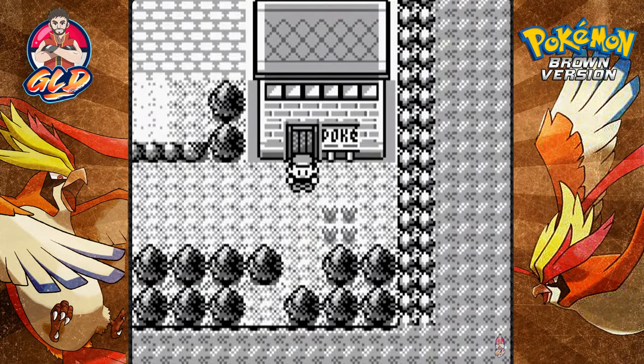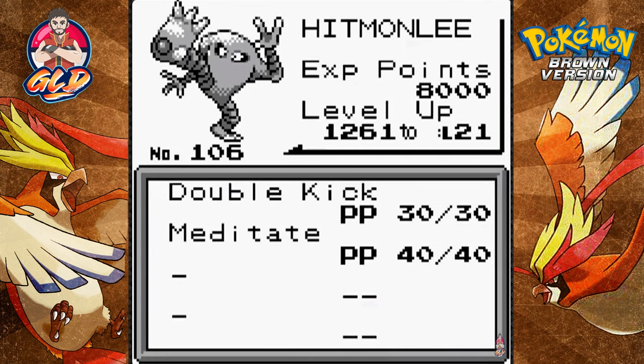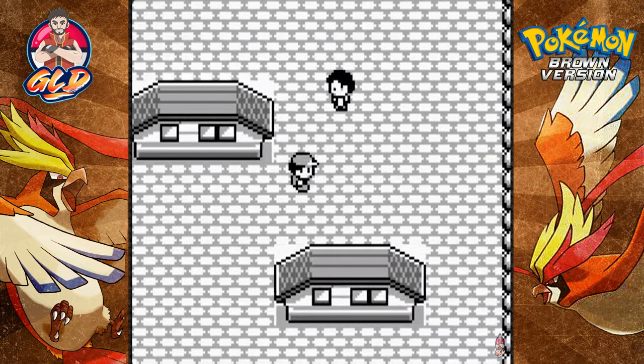What's up guys, it's me your host Draven, and welcome to another episode of our Pokemon Brown walkthrough. In the last episode we won the marine badge from Carp, tried our luck in the mysterious bush of doom, and caught Hitmonlee on the last Pokeball. We have a solid team now, and it's looking like two or three Pokemon are going to be leaving the team because we have Pokemon above level 15.